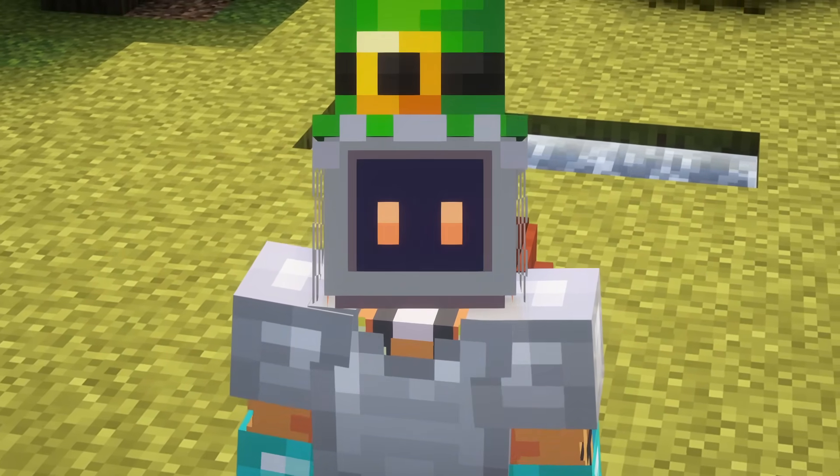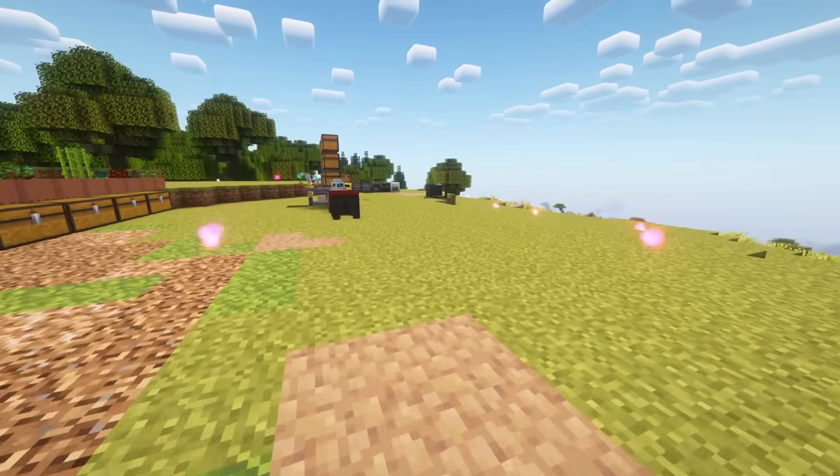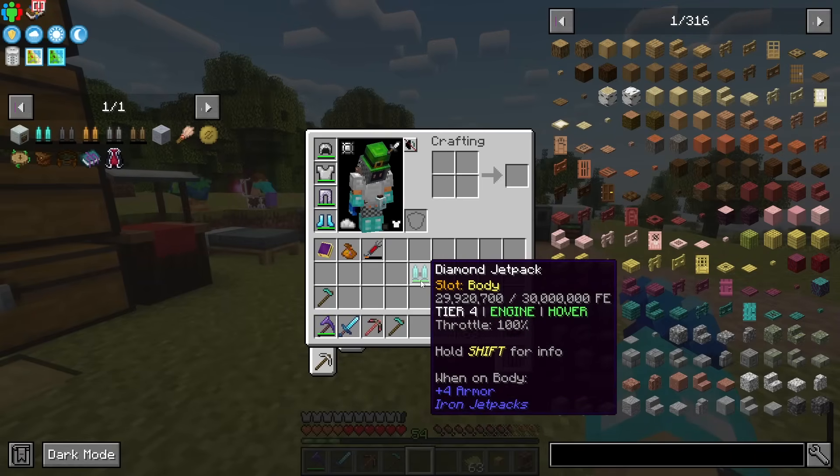What we're going to do today is fight the Warden, because that's going to unlock our first piece of Allthemodium. With that we'll be able to do all kinds of fun stuff. I did go ahead and craft this diamond jetpack — it's a pretty good jetpack.